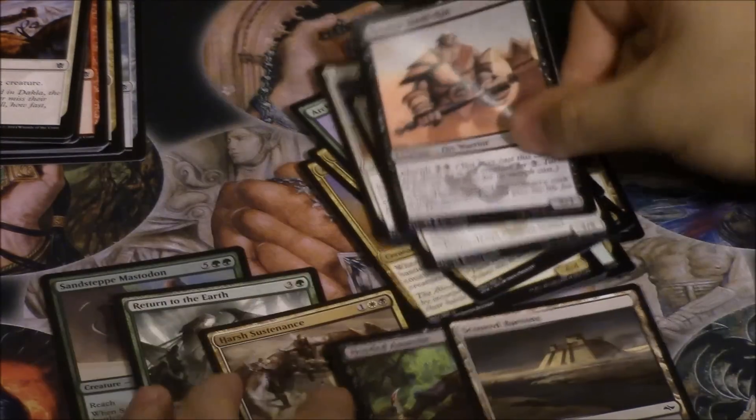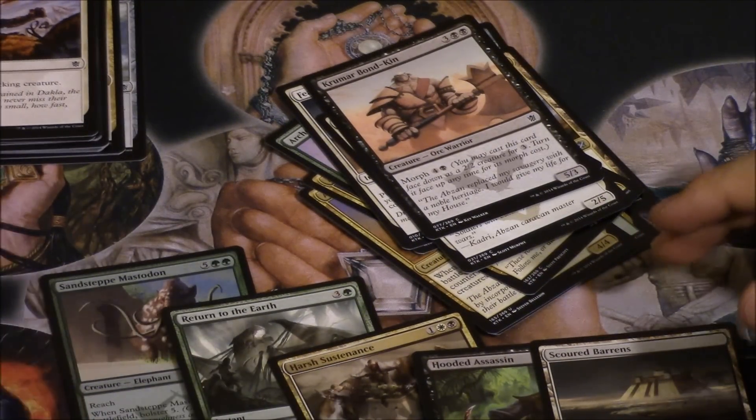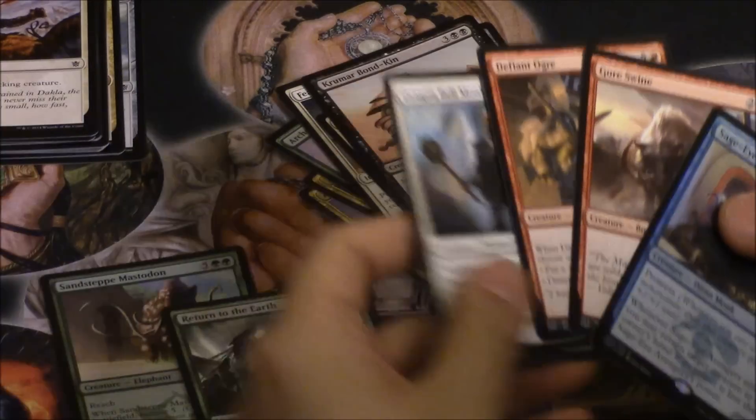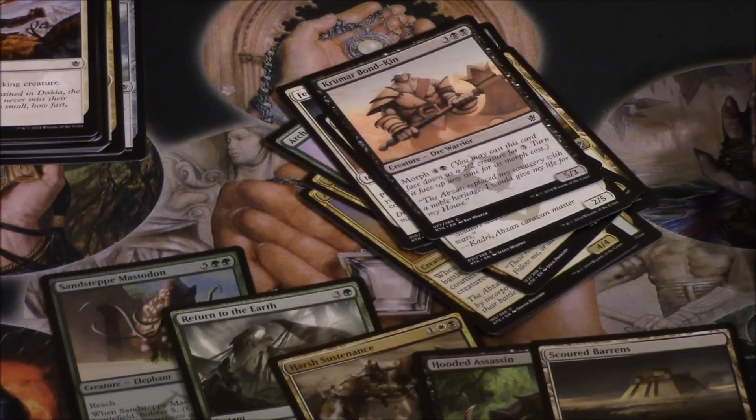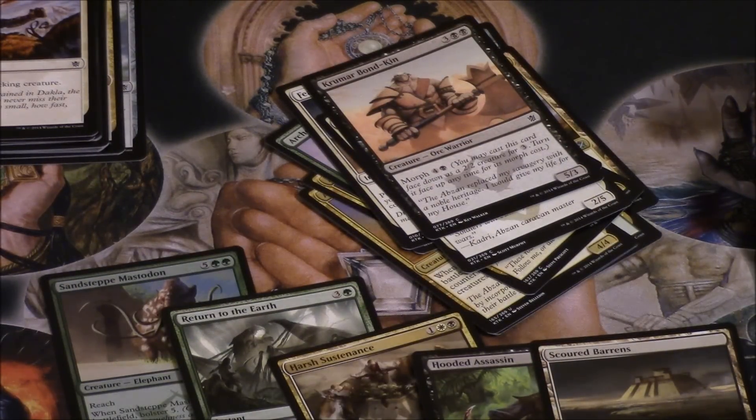This one had five Fate cards, the Jessica one had four Fate cards, and the Margy one had one less — so it looks like it's kind of really heavy toward Khans of Tarkir.